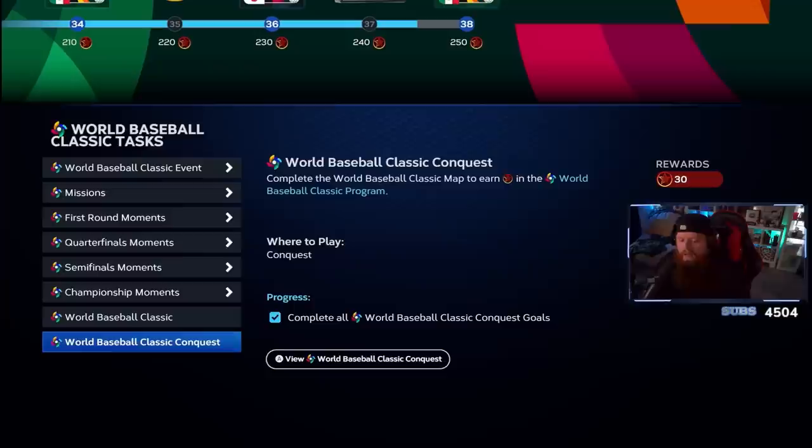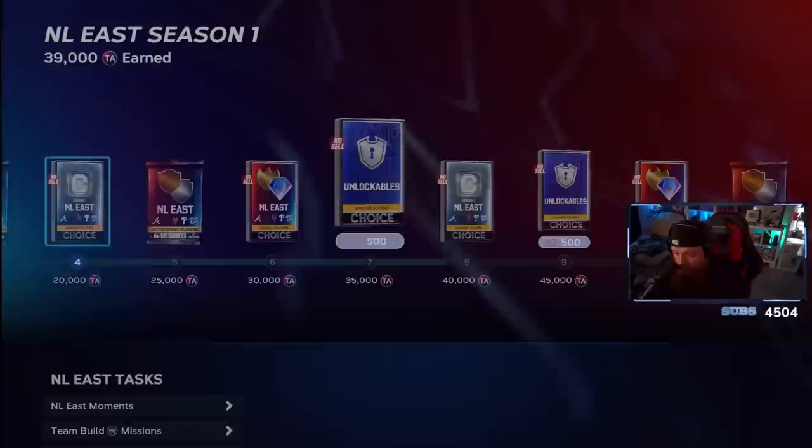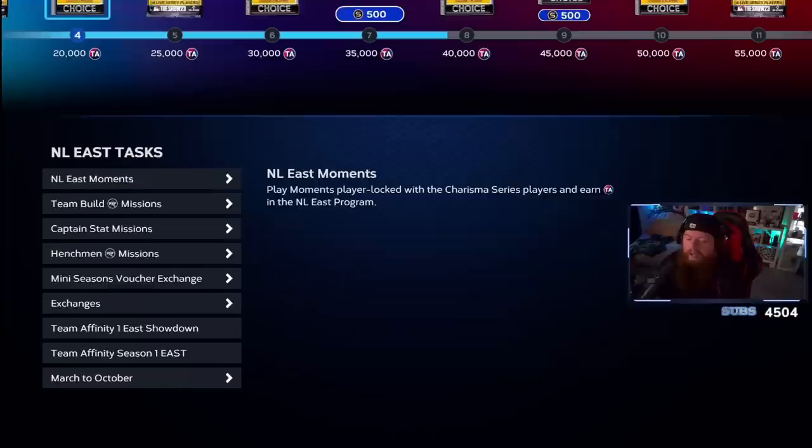I did the WBC showdown with those players in my lineup, and I did the World Baseball Classic conquest — which you can 100% do. If you fail it, don't kick yourself, you can jump back in. As I kept unlocking and completing missions for players I'd unlock more. For team affinity, I'm a Braves fan so I've been focusing on the NL East mostly — I did all the moments there.